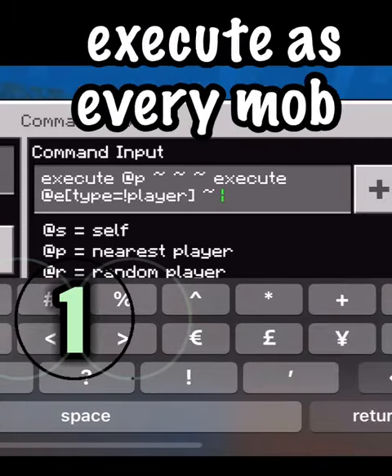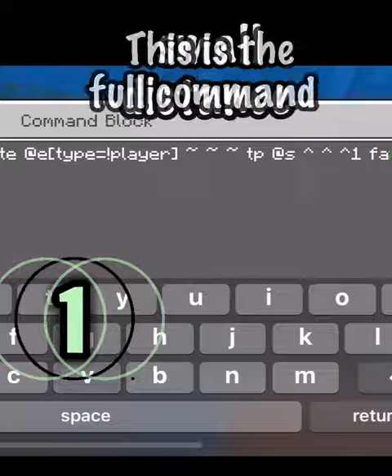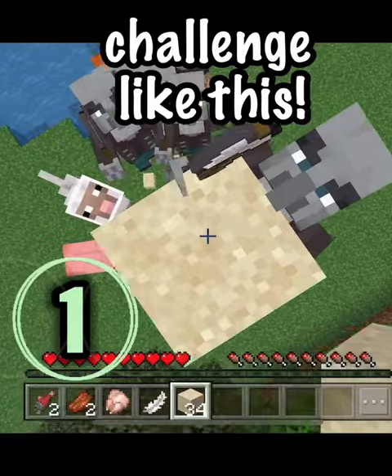The first contraption is pretty simple. Execute as every mob and teleport them forward constantly for a small distance. This is the full command. It makes every mob fly to you slowly. Imagine a survival challenge with this.